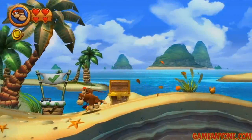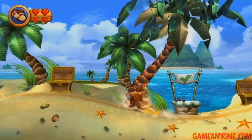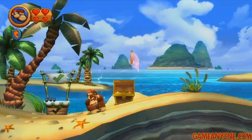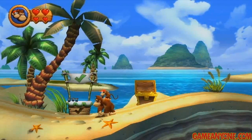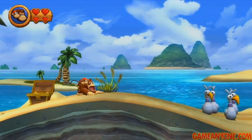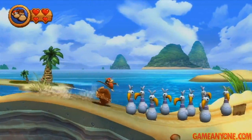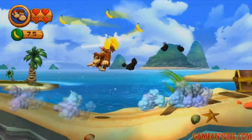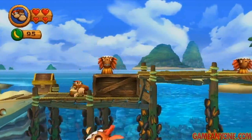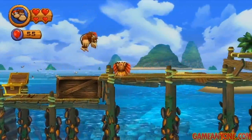Before we pass up the checkpoint, we want to pound this tree here and a puzzle piece will fall out of it. This one is actually really mean, if you ask me, because there's not really any indicator that it's in there. And here, I think we need Diddy to get this, because we've got to roll a long way. While you have him, you can roll continuously, and with Donkey, you can only roll for a little bit — so I'm pretty sure you need Diddy for that.